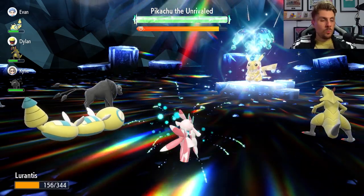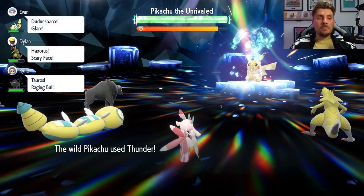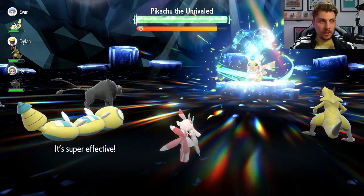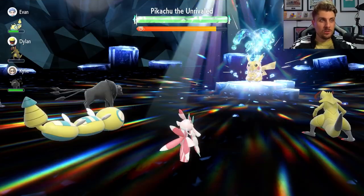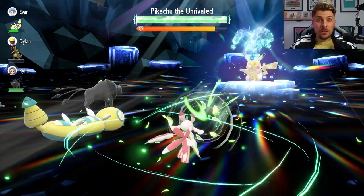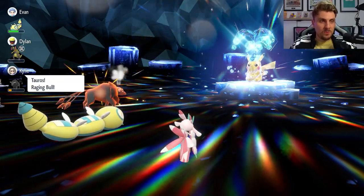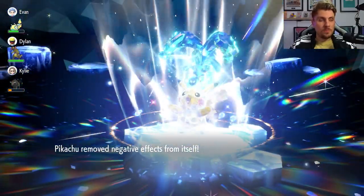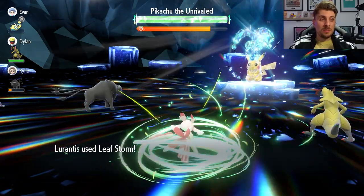Now we're in a healthy position to start launching Leaf Storms. With the Contrary ability, instead of getting minus 2 every time we hit a Leaf Storm, we get plus 2 every turn, meaning we can reach plus 6 quite easily. Hopefully our Tera Orb energy isn't stolen and we can Terastallize pretty early. Do bear in mind that Leaf Storm is a lower accuracy move, so it will miss from time to time, which can be frustrating as it slows your progress toward Terastallization.